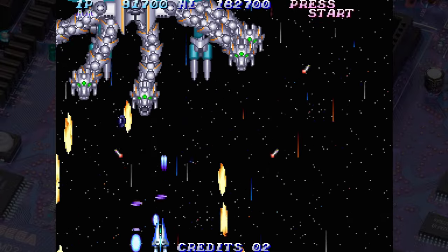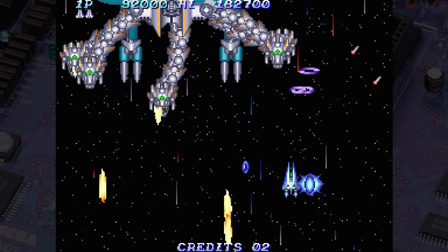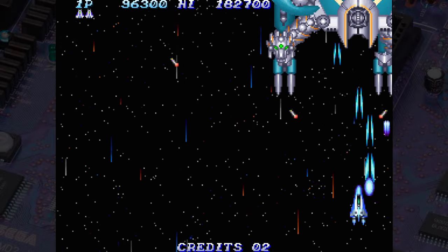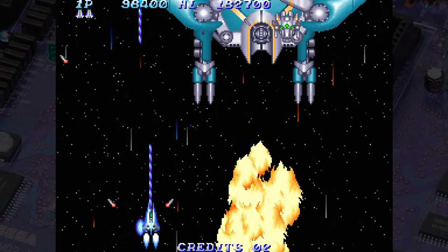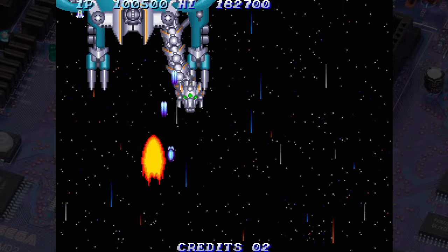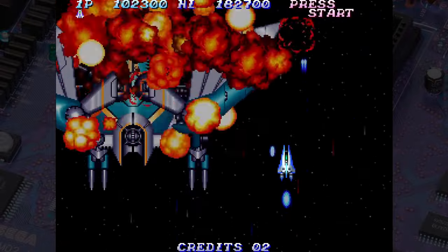We still switch between horizontally and vertically scrolling levels, but now there are only two vertical stages and the rest are horizontal. The big gimmick this time around is that you can launch an option and use it as a bomb. There's also a new weapon named the Twin Laser, and every weapon can be temporarily powered up. They also have option seeds now, which are sort of like baby options, and if you get two of them, they become a full option. You can also cycle between two types of missiles, and there's a force field too.